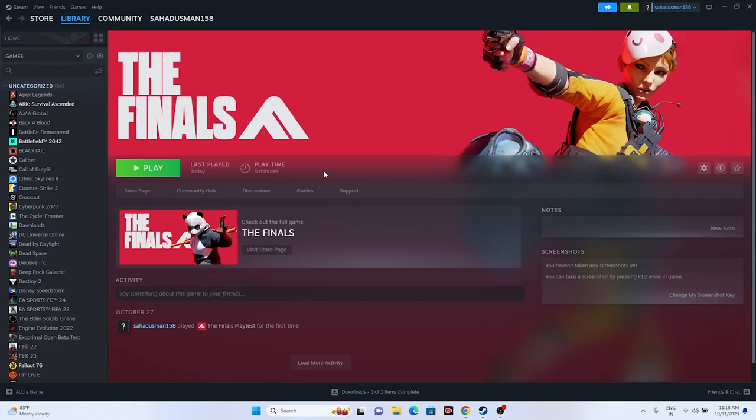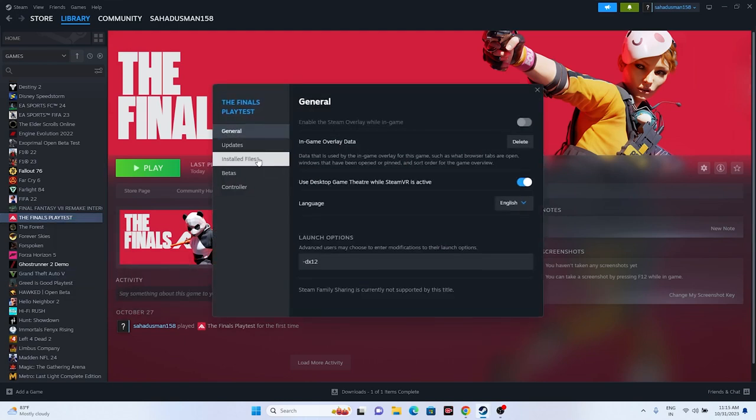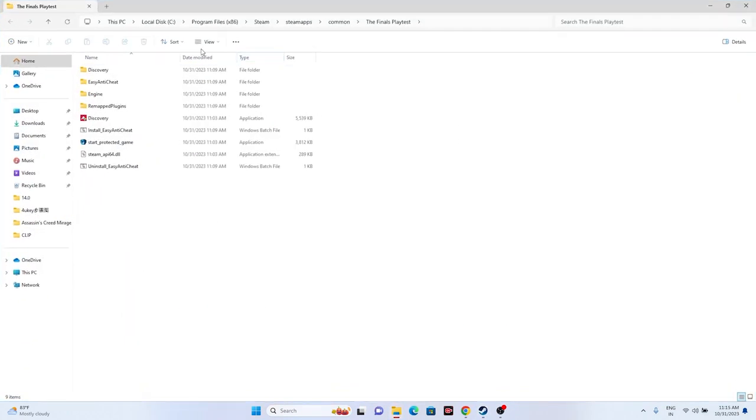Next, we need to launch the game from the installation folder, not from Steam. Most of us launch the game from Steam directly, and that is why we are having many issues. Just go to the game in Steam, right-click, go to Properties, go to Installed Files, and click on Browse. That will take you to the installation folder — This PC > Local Disk C > Program Files x86 > Steam > SteamApps > Common > The Finals. Launch the game from the application file there and that should work fine, as it has for many users.